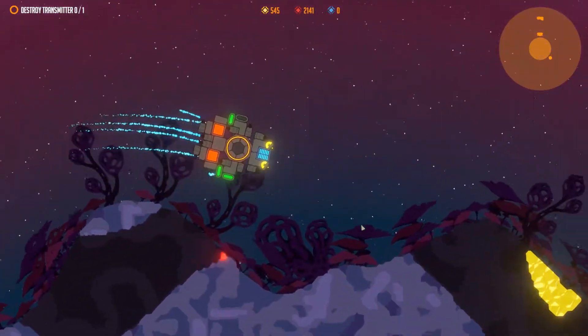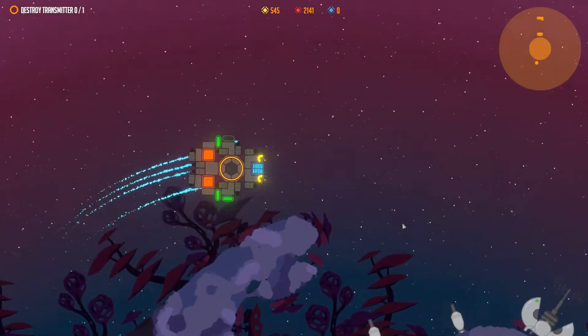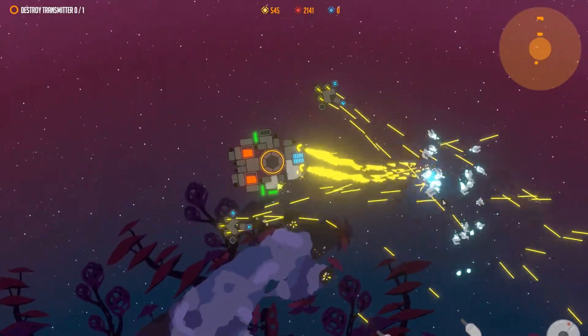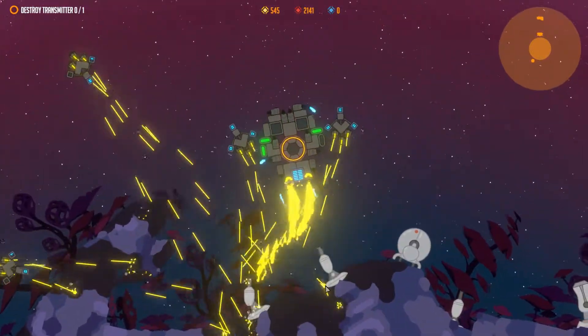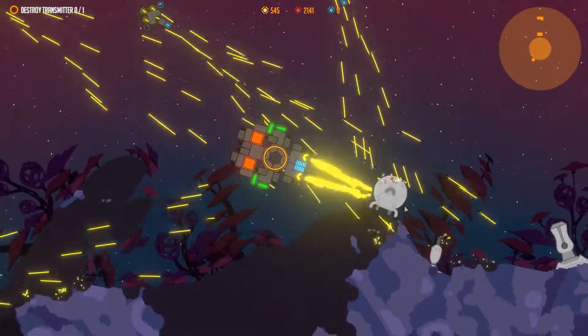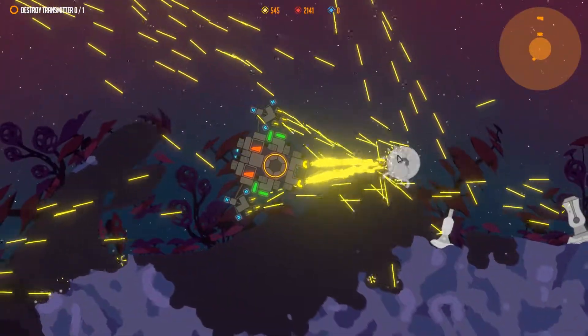There are nice visual touches to the game, like the way the camera makes it clear you're around a spherical planet — it follows a parabola shape. You can even dig straight down to the core of a planet, and the camera will flip around because you've effectively dug through to the other side.